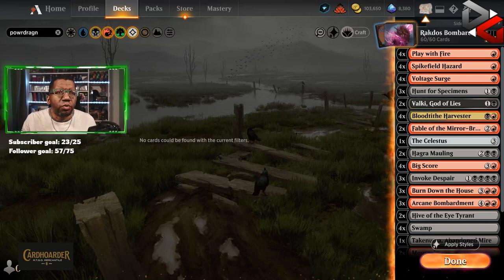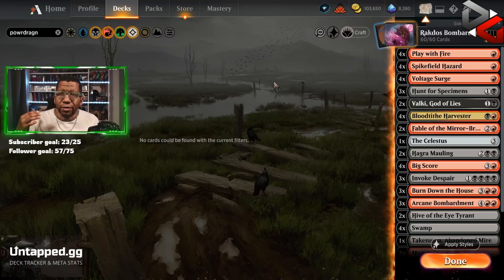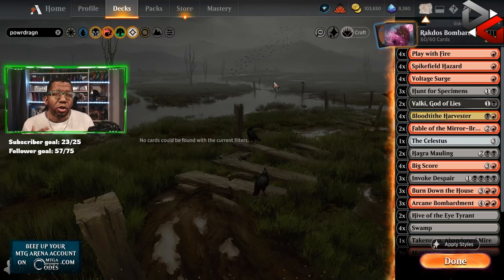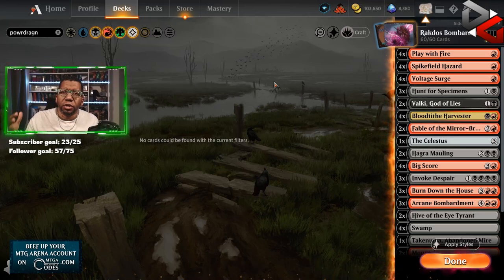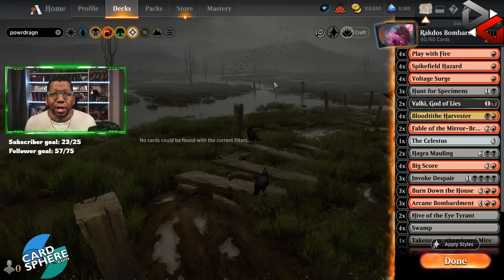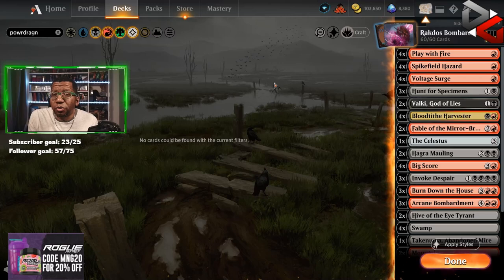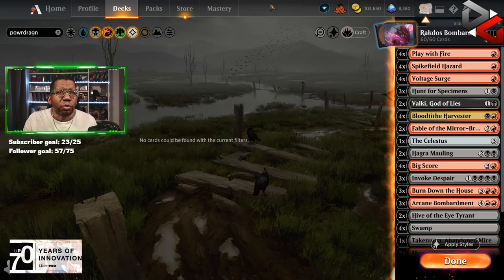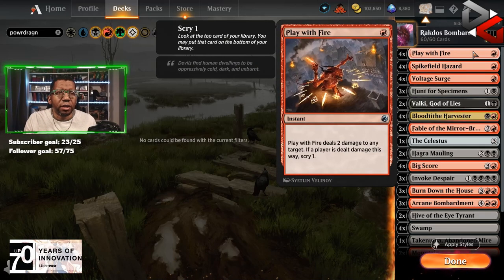Taking a look at this deck, we have a few things we need to meet. We have to have plenty of mana because Arcane Bombardment's not cheap. We also have to have enough instants along with other things to do on our turn, so we can take advantage of using Arcane Bombardment twice on a turn cycle. We have to be able to remove the opponent's creatures while we're setting up to get to our big key cards.